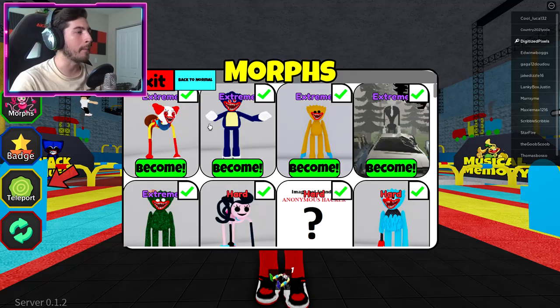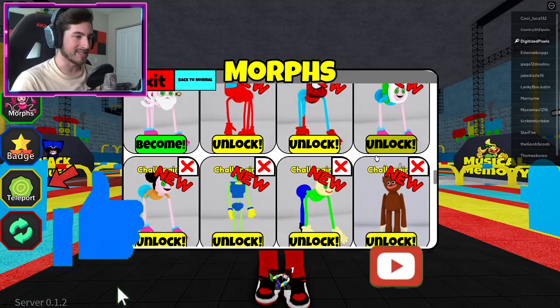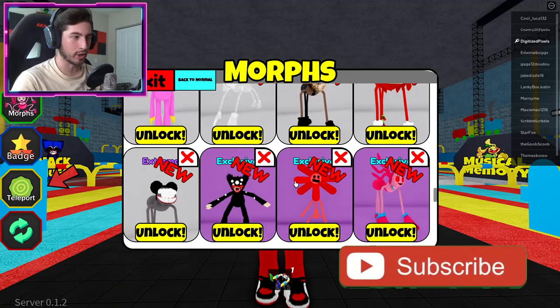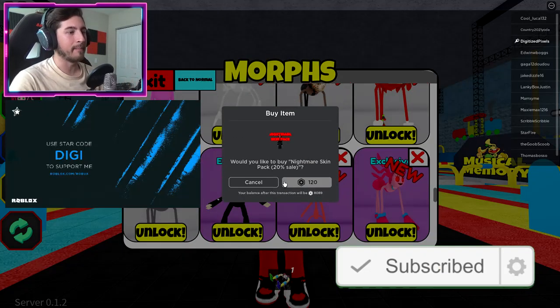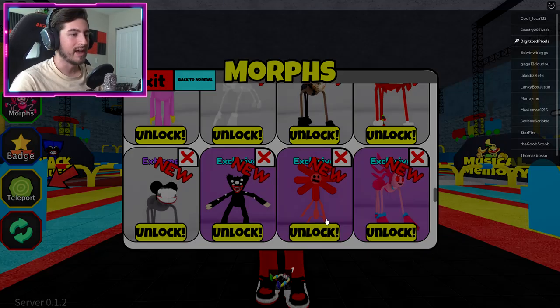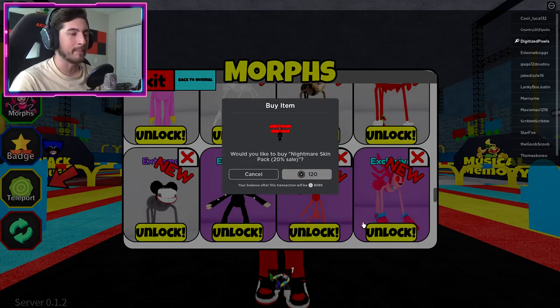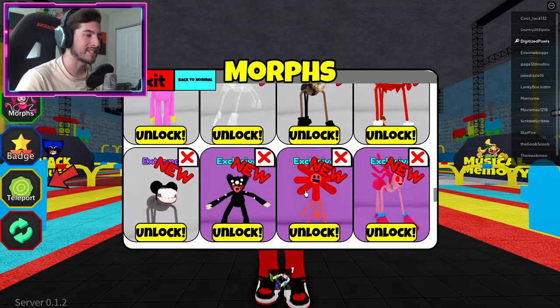If we go ahead and open up our morphs and scroll down, we're going to see these right here — these are the three exclusive ones. These you unlock by buying them. You need to buy the Nightmare Skin Pack for this one, and I think it's for all of them. So you just got to buy the Nightmare Skin Pack to unlock these exclusives.